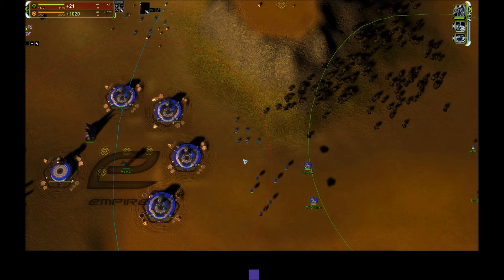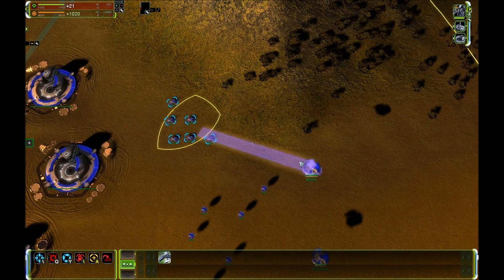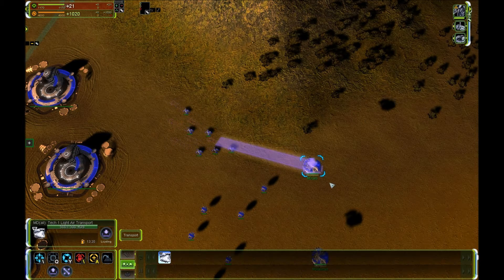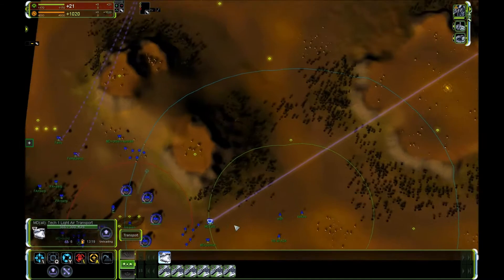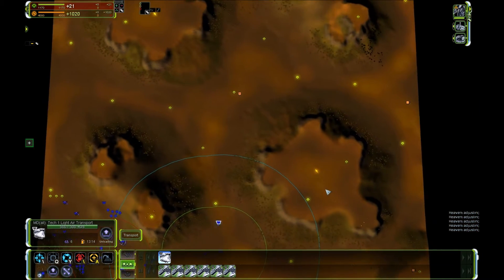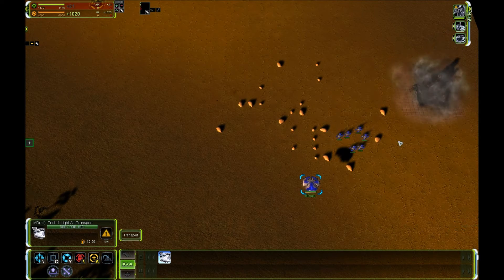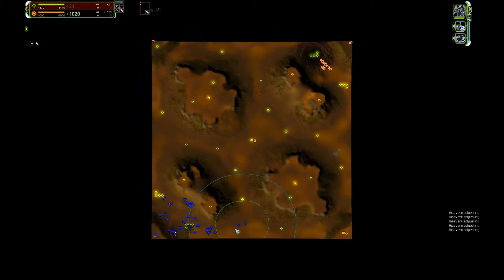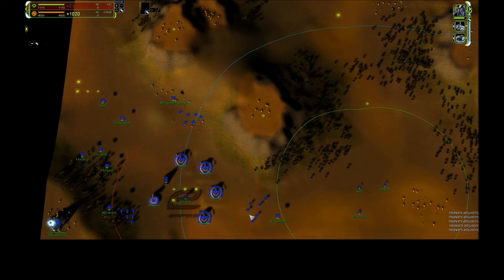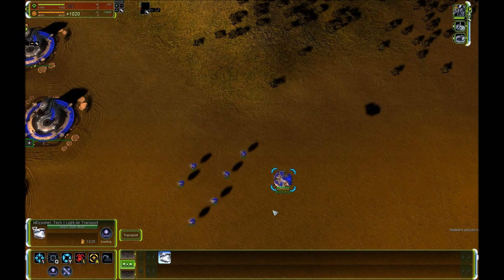We are first going to start with the easiest: the manual drop. You use this icon to drop the units where you want them — like here, for example. The transport is going to fly, put the units on the ground, and they fire at whatever's around. Very easy.